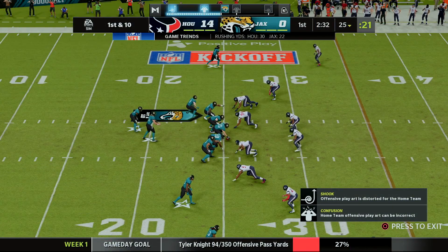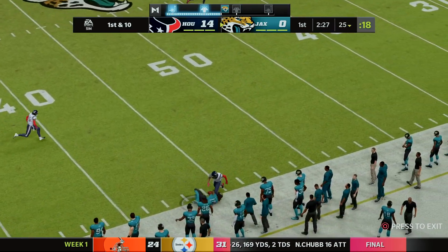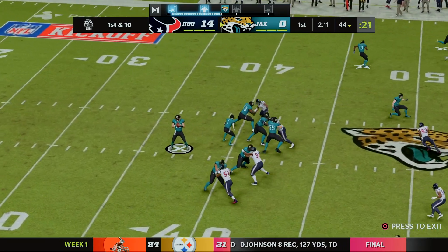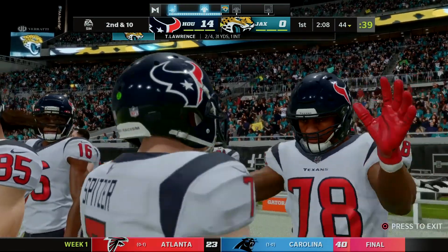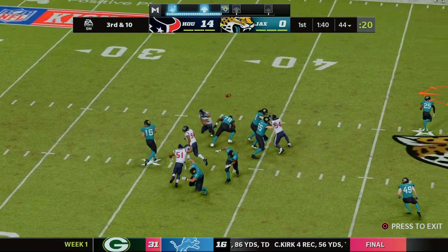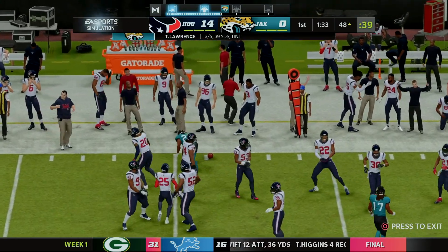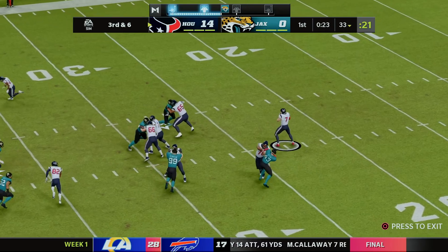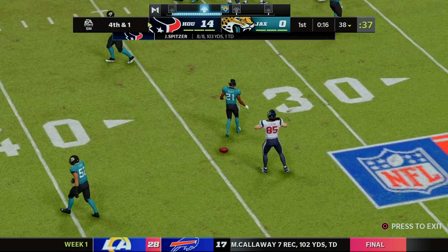Let's see if the defense can keep the shutout. With 2:32 to go in the first, Lawrence uses play action and hits LaVisca Chenault down at the 44. The next play, Lawrence is under pressure from Malik Morgan, hit as he throws and misses a wide-open Chenault. Third and 10, Lawrence finds his running back who fights for a gain but not the first down — stopped by Justin Reed. On the other side, Spitzer moves the chains before an incomplete on third down rules him shy. It'll be fourth and one, so we'll punt.